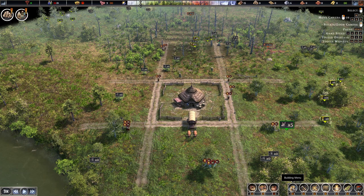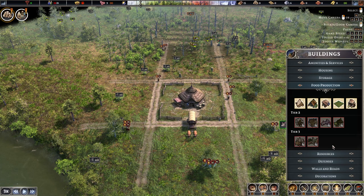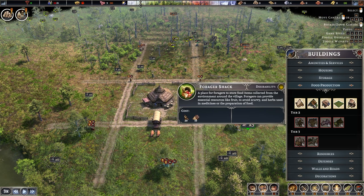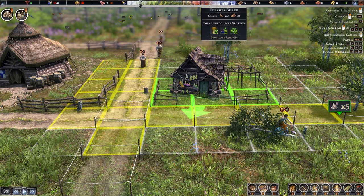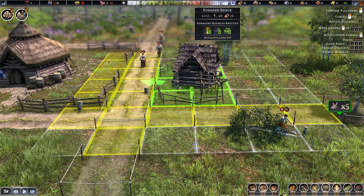To start building, click the building menu button or press hotkey B, then select the type of building category you want. One of the first things to build is food production buildings such as hunters' cabins and forager shacks. When placing a building, there's a little arrow pointing in the direction it recommends facing the road. You can rotate with Tab, though this is only an aesthetic change with no effect on productivity.